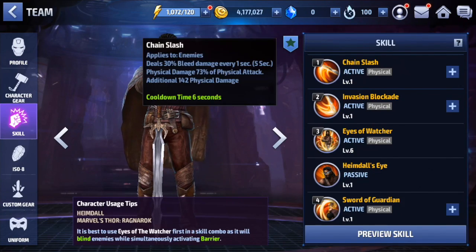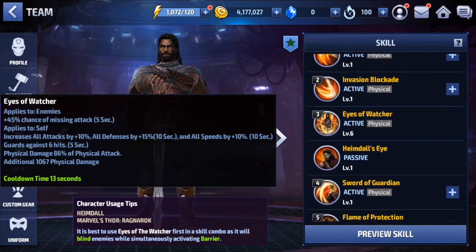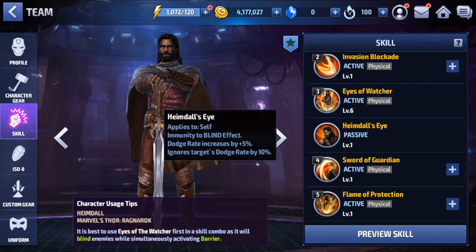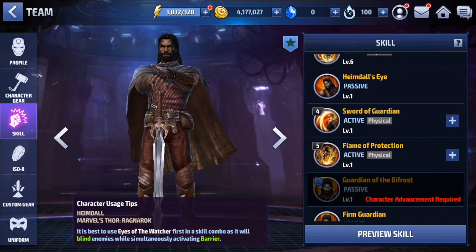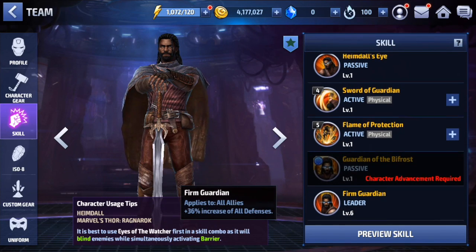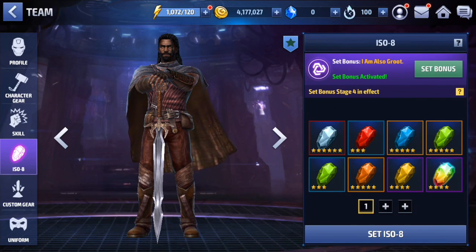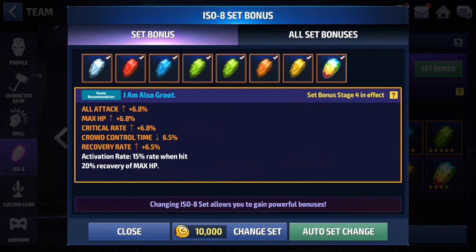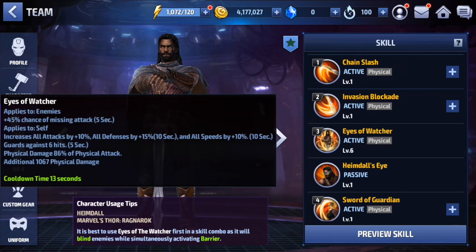Let's talk about his kit real quick. As you can see, most of his skills are on level one. We boosted and maxed out the third skill because of the guard, the blind, and the buff — that's about all I felt was worth it. His leadership at 36% all defense is pretty strong.